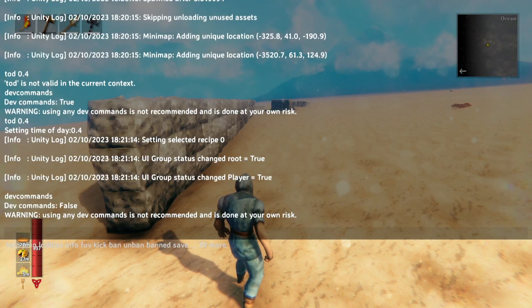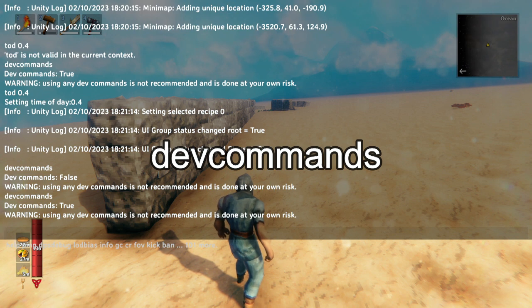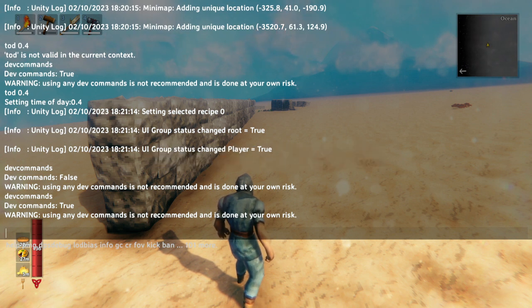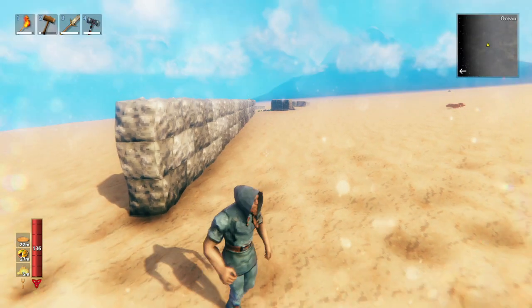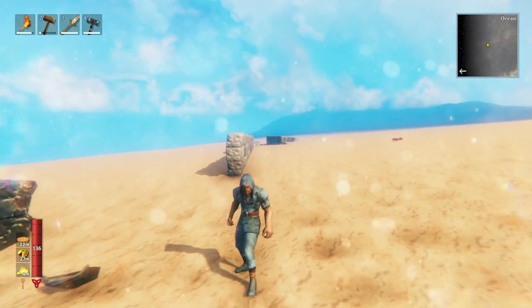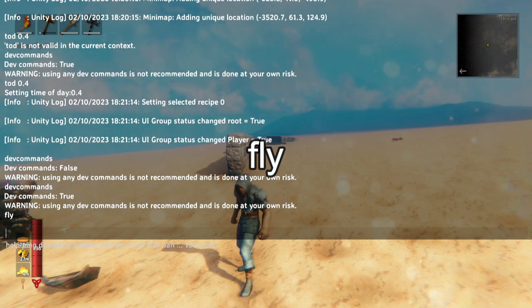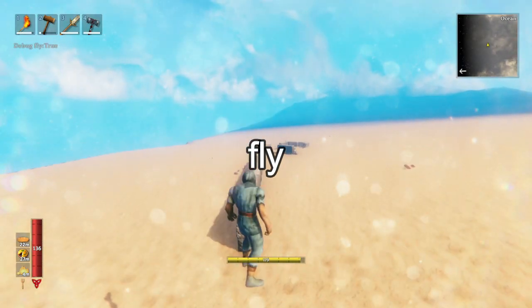Once you've set it up, you need to type dev commands, and you'll get a command that says dev commands true. You can basically turn it on and off. This enables a host of certain things that are very useful for a builder.